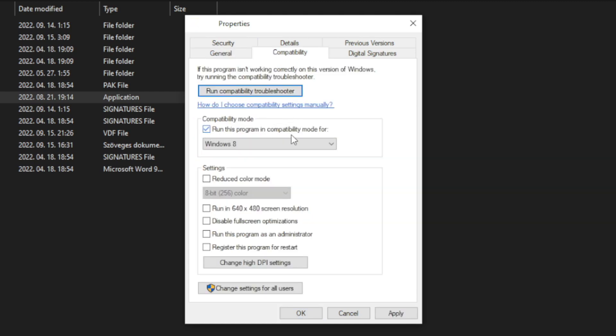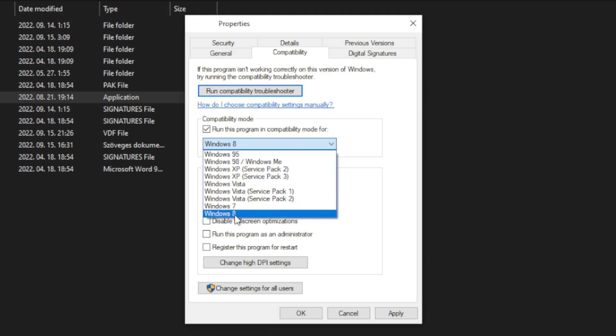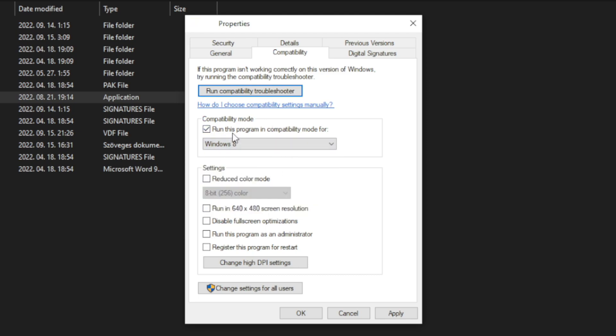Click Compatibility. Check Run this program in compatibility mode and try Windows 7 and Windows 8. Check Disable Full Screen Optimizations. Check Run this program as an administrator. Click Apply and OK. Then try to play the game.